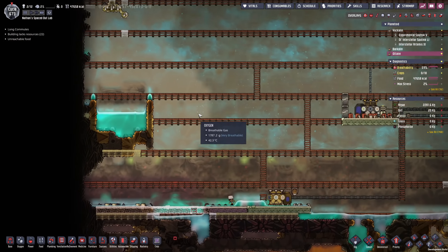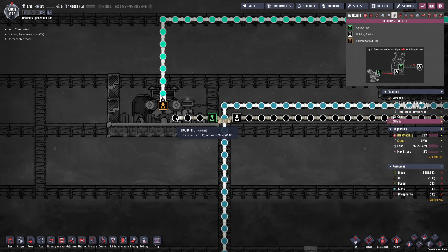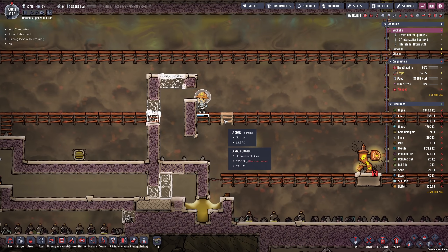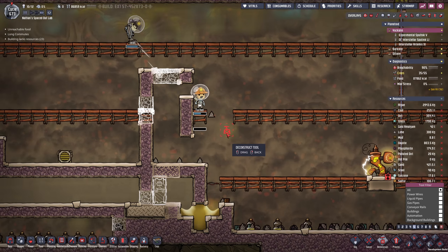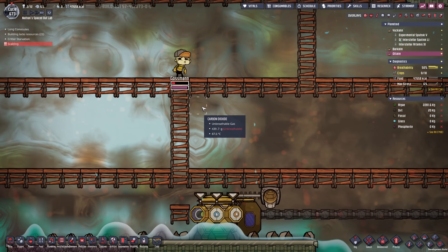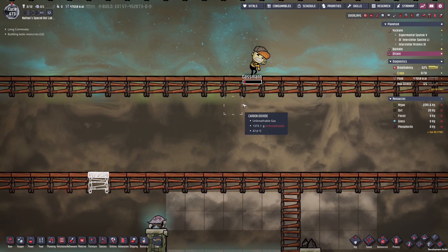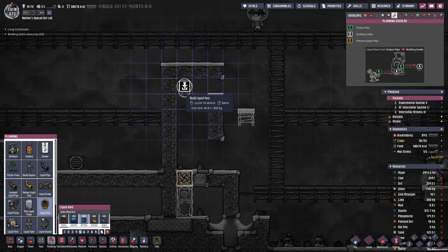Hello everyone, my name is Nathan and today it's time for another episode of Oxygen Not Included Spaced Out DLC. In the previous episode we built this arbory farm, including a bunch of distillers, petroleum generators and everything else necessary for a successful cycle. We can see the arbories have already grown and are now growing out their branches, so soon enough we will hopefully see some activity. In the meantime I will still have to micromanage it a little bit.